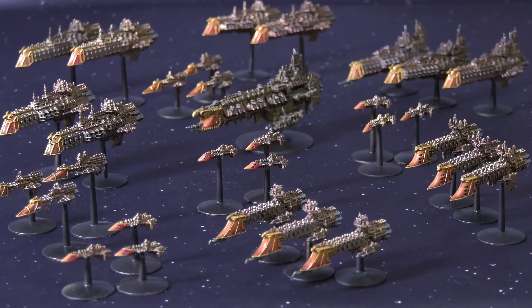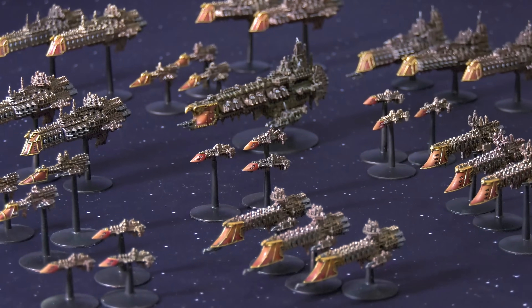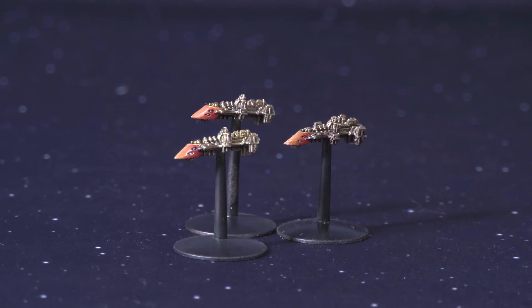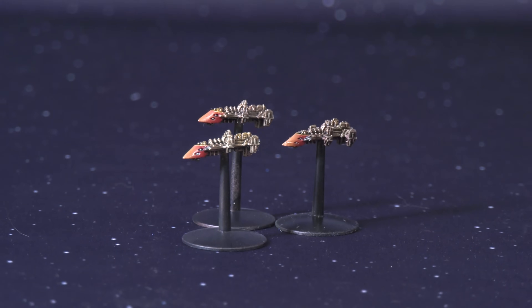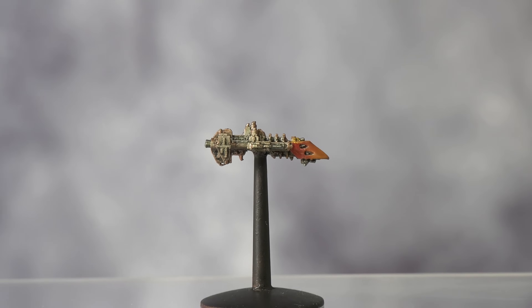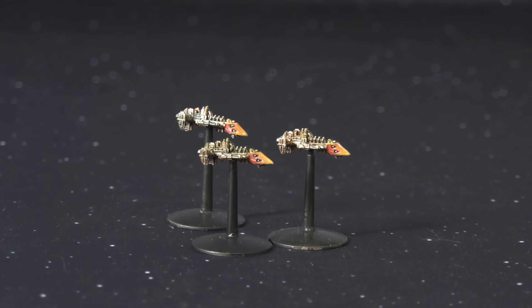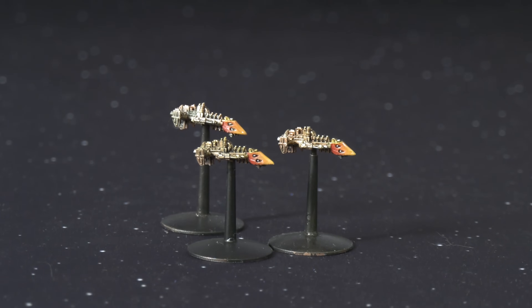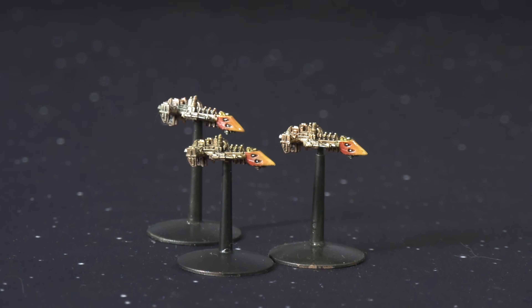We'll start with the smallest ships: the escorts. This fleet is protected by three squadrons of Cobra destroyers, the smallest warships available in the Imperial fleet, and some of the fastest, armed only with huge anti-warship torpedo tubes. Every Imperial fleet adds a couple of squadrons of these — they're disposable, but they pack quite a punch. The old Cobra models had slight variations between them; they came in mostly three different variants, and I've got enough for a squadron of each, so nine Cobras in total.